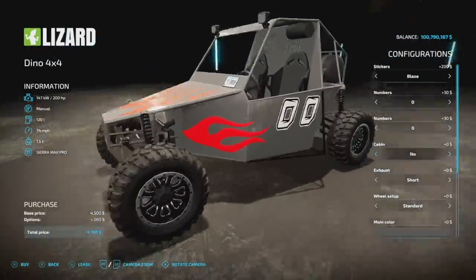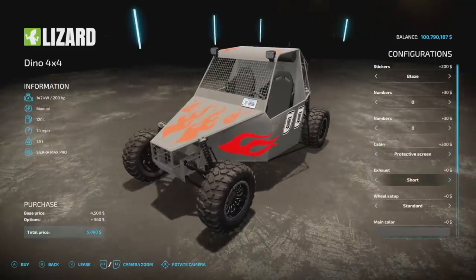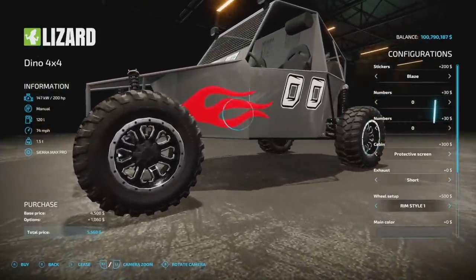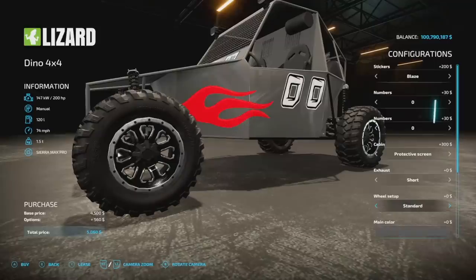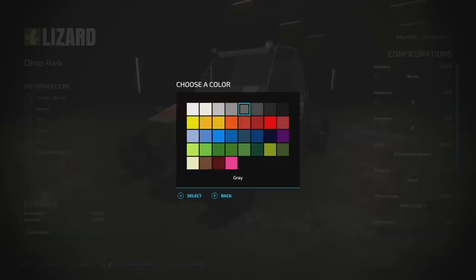As far as the cabin we've got nothing on the front, a protective screen, or a window. Exhaust options are short or long. For wheel setup we've got standard rim styles one, two, three and so on. I do like rim style number one so we'll leave it on that — those things are fresh. As far as your main color you've got every single base game color.